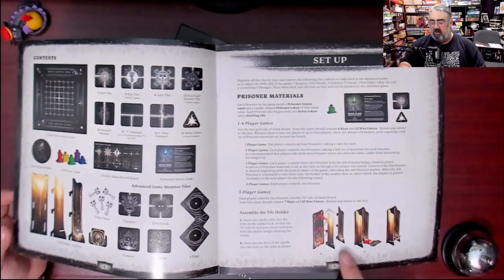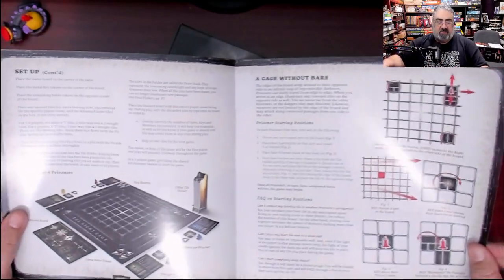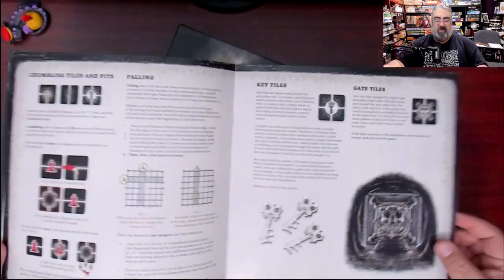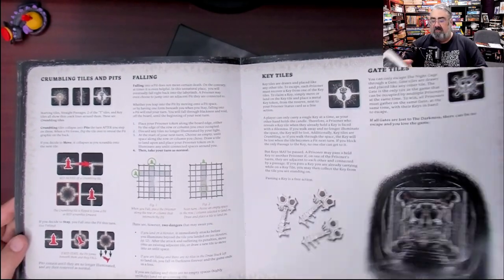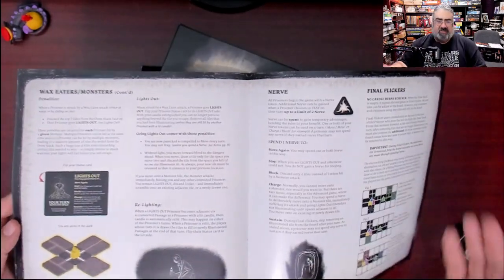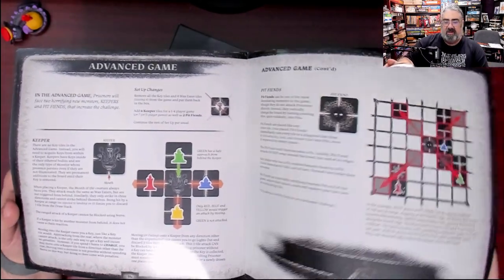You're going to have to assemble a card tile holder, and there are individual materials for each character. Then there's a two-page setup section. The big mechanic is that your candle only illuminates the tiles next to you — you wander around the board, find the keys, then gather up and go to a portal together. There are gate tiles to find, various monsters and how they work, then there's 'Nerve,' which gives you re-rolls to mitigate randomness. There's also something called Final Flickers.